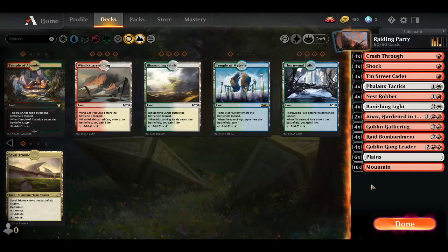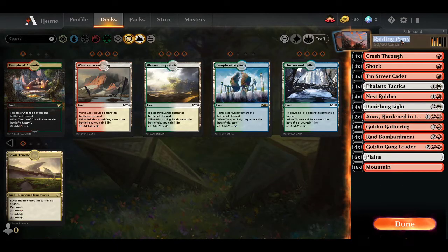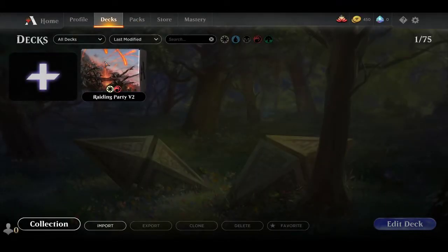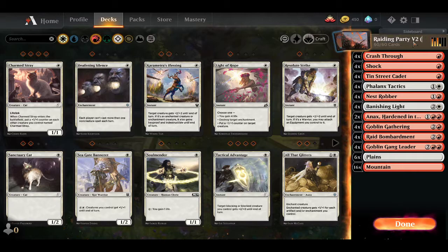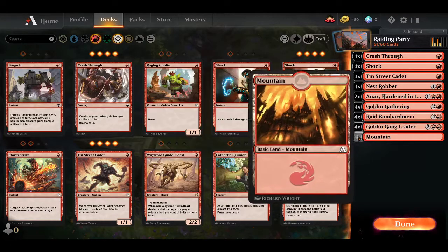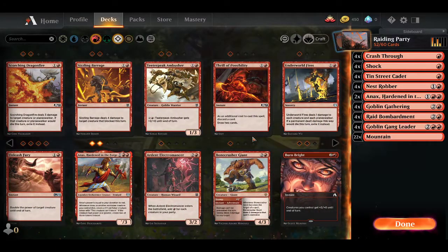We want to take a look at our dual lands. We've got Windscar Krag, but that slows us down a little too much. And same with Savvy Trorium — we're not doing three colors. That's all we have that matches our colors. So we're adding a different chalk, four Phalanx Tactics, and a Banishing Light — just doing a little bit of crafting. One uncommon, five uncommons, because we will most definitely be using these later. We are going to rename this to v2, because it is the update.